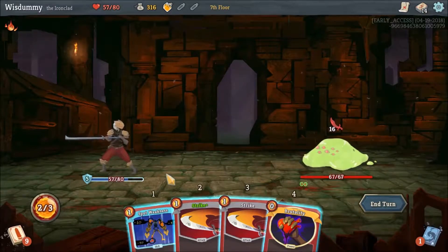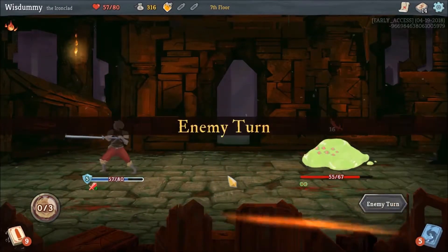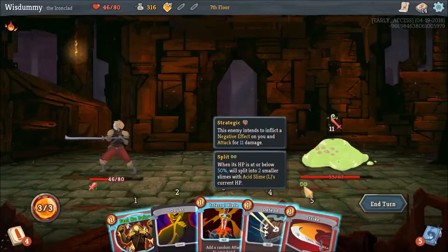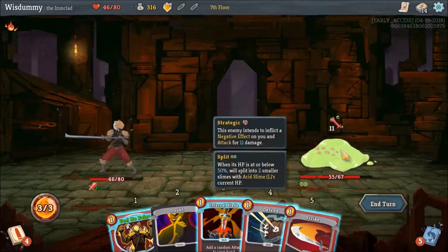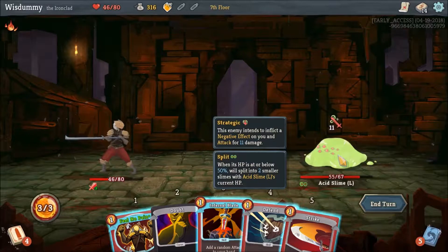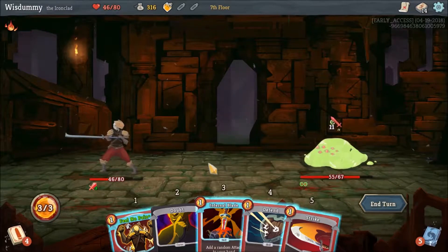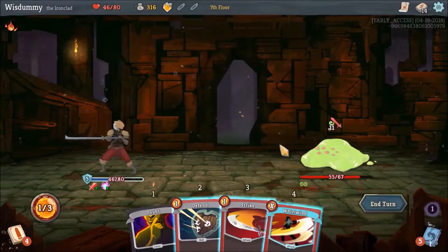We can't really block, so let's plan ahead. We're going to take 9 damage, which is annoying. When you get this enemy down to half of its hit points, it's going to split in half and there are going to be 2 slime thingies instead of 1. Let's risk it. Well, that was bad.